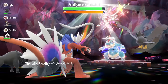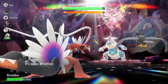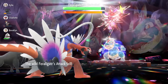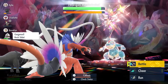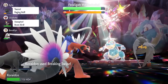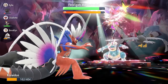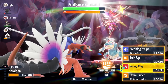Feraligatr steals our Terastallization orb energy, so we have to take an extra turn before we can Terastallize. From turns one to four we keep using Breaking Swipe, and we're looking for Feraligatr's HP to reach around 80% remaining before we can start setting up with Bulk Ups to expedite the damage.